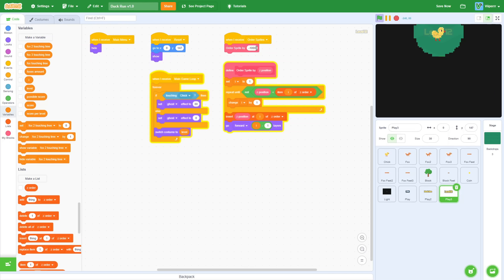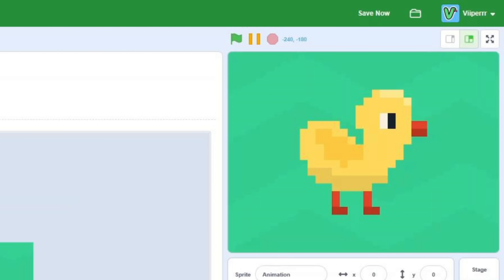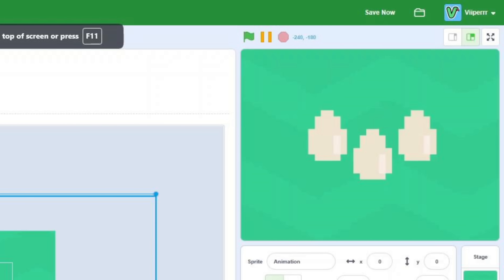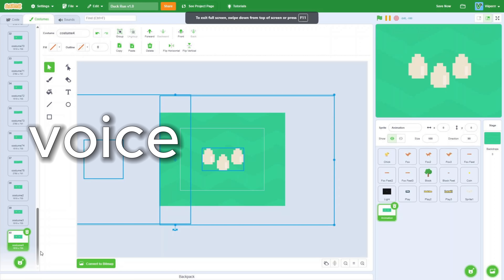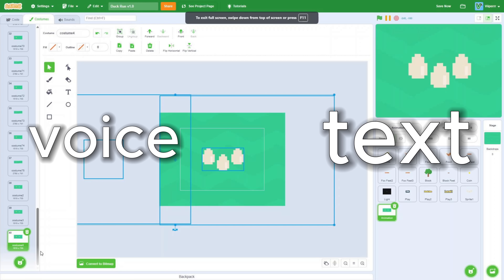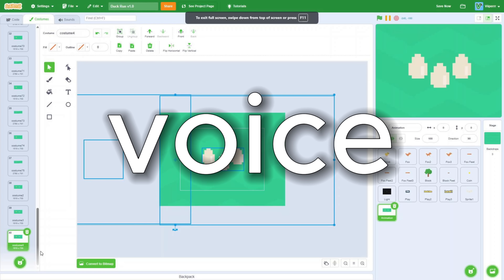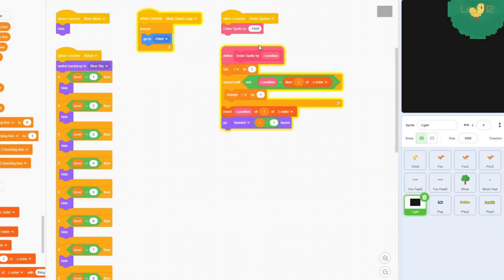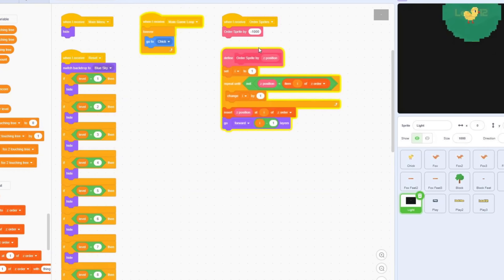The next thing that I added was a storyline. I needed to come up with a story that explained why the duck was traveling so far. I decided that he was separated from his eggs and needed to go get them. Simple enough, so I started to animate an intro costume explaining this. But I knew that animations alone couldn't express the story, so I needed to add either a voice or text on the screen. For some reason, I decided to add a random AI voice. After adding it, I decided that I didn't like it and replaced it with some text on the screen. So that was a pretty big waste of time.